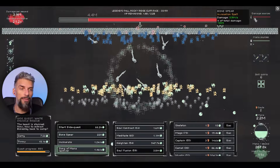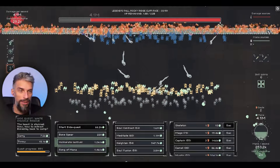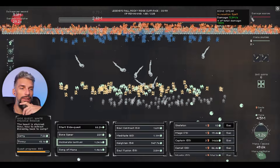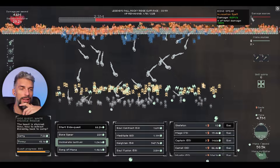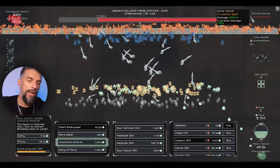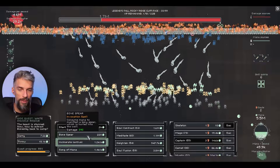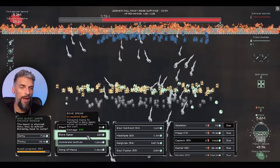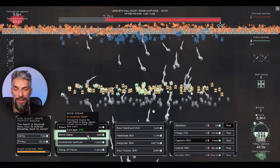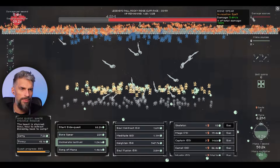Right now without any buffs the bone spear is doing like 4 million damage per second, which is already pretty good. Once we activate incinerate it should scale - there we go, going to maybe 5-6 million. I'm surprised it doesn't scale more - it's supposed to be 8 times more. But basically right now it does pretty much the same damage as the devil group without doing anything, plus we can add manual bone spears with the auto clicker.